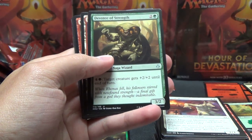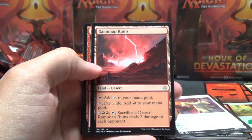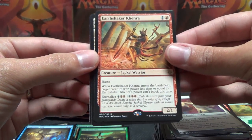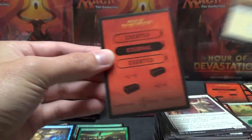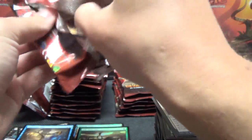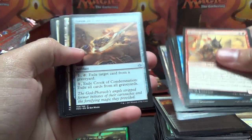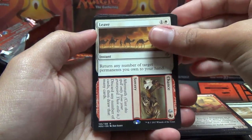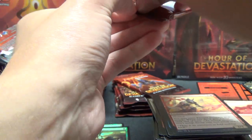Resolute Survivors, Devotee of Strength, Remunap Ruins - I have no idea that's how you say that. There are multiple cards in the set called that, including Remunap Excavator, a rare, one of the more valuable rares in the set. And Earthshaker Kenra. The new streak here of not Full Art Lands continues. I wouldn't be surprised if we get no Full Art Lands in this whole stack. We're about halfway through the box.